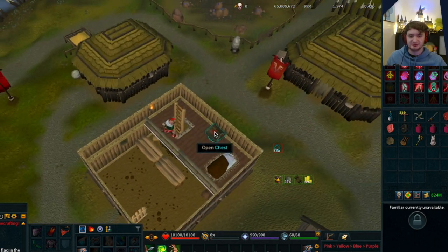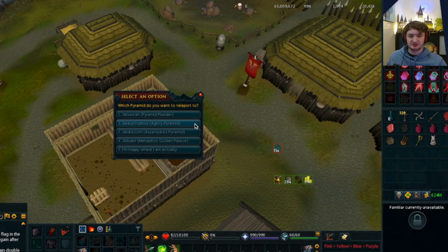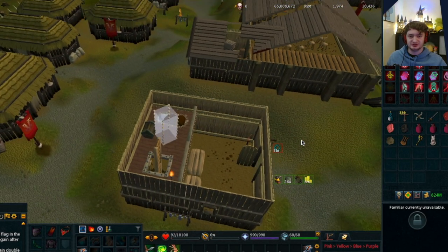Make sure you don't kill yourself though, because it will keep dealing damage until you die. Once you're pretty low, you can lower the last few hit points with a dwarven rock cake, making sure that you're sub 100 HP. You'll then want to use a pharaoh's scepter or a scepter of the gold and teleport to the agility pyramid.